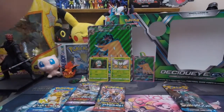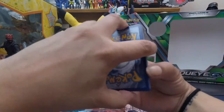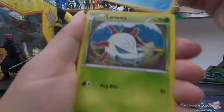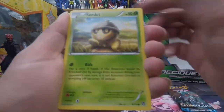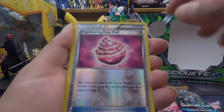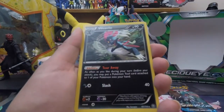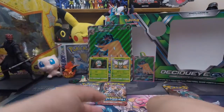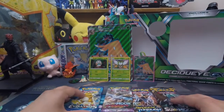Next pack — Steam Siege, I always like to get Steam Siege out of the way. We have Sheldon, Fletchinder, Dewott, Larvesta, Drifloon, Ponyta, Klinklang, and a reverse holo Captivating Poké Puff — that was a good card, kind of ridiculous though. And then the rare Weavile.